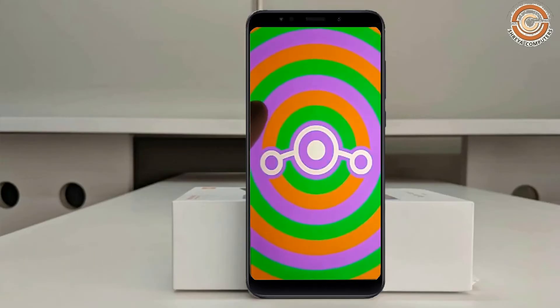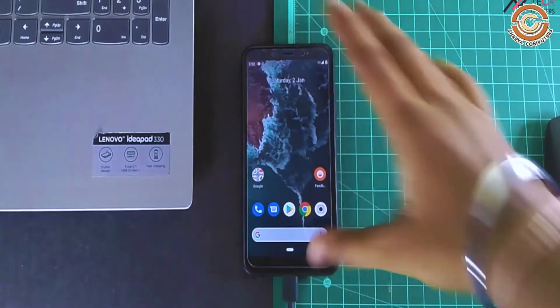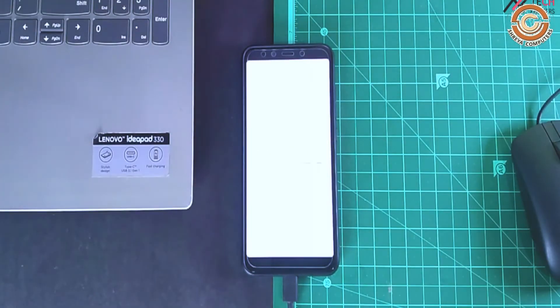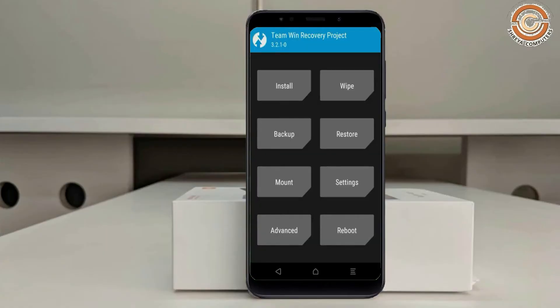Before installing this ROM, we need to enable 3 steps: enable developer option, unlock bootloader, and install TWRP. Let our device boot into TWRP recovery mode by pressing volume up and down and the power button simultaneously. Then we have to take a complete backup before we flash the custom ROM.